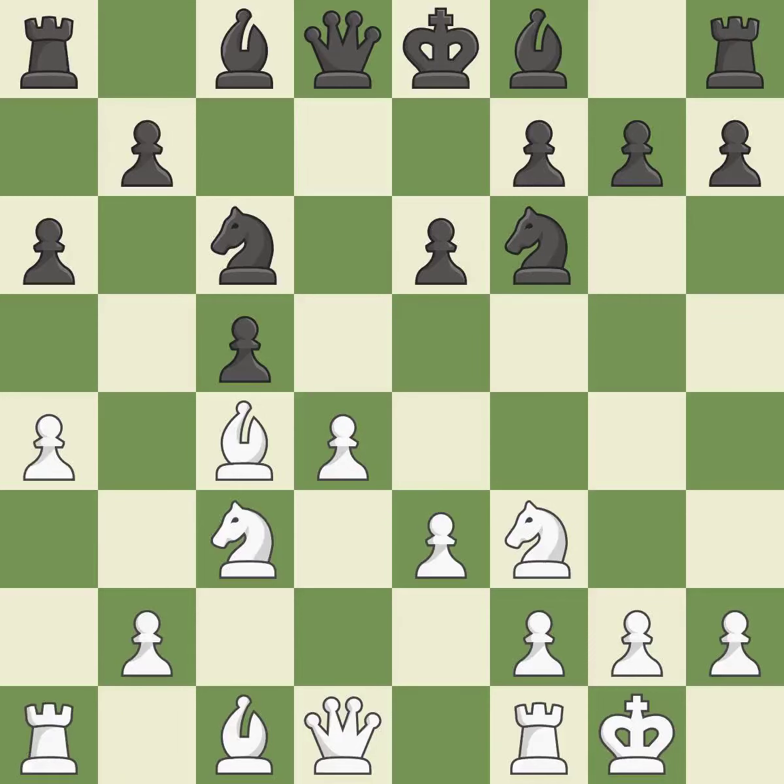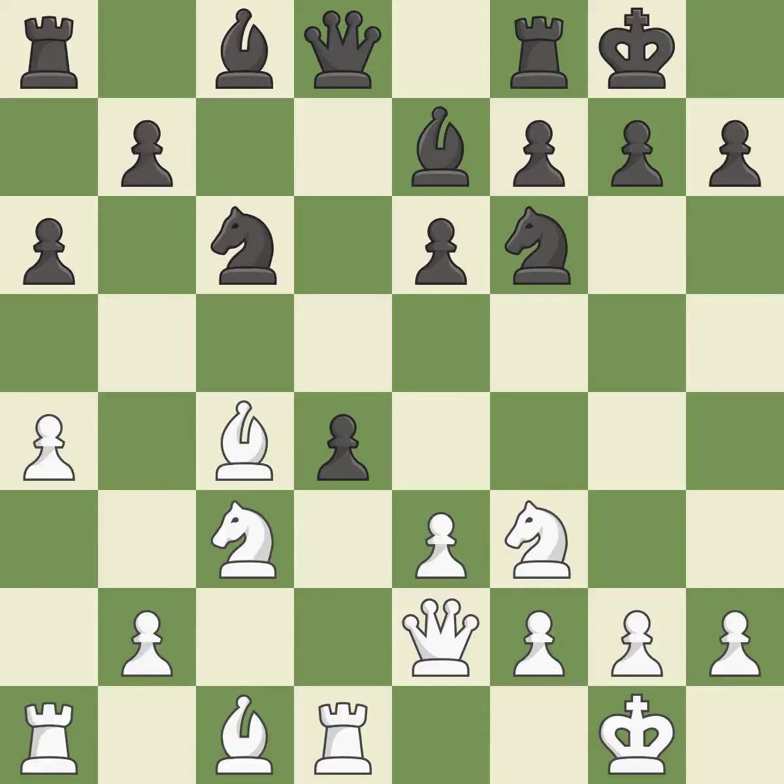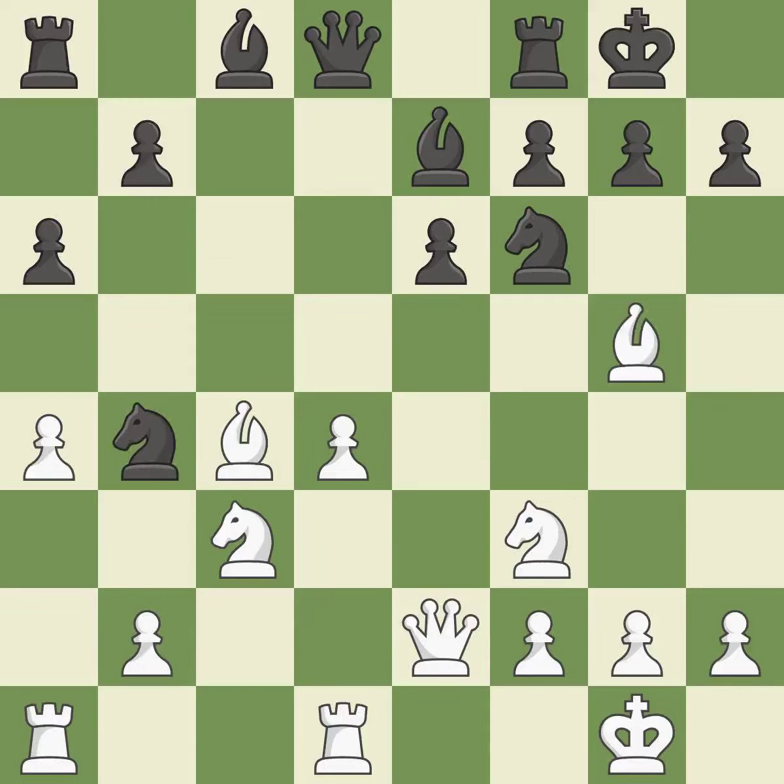This develops a knight from its starting square, activating it. Growing a bishop from its initial square also activates it. This activates a queen by developing it off of its starting square. This wins a pawn. Castling develops a rook while also moving the king to safety. Castling to the same side of the board as the opponent tends to lead to less sharp positions compared with opposite-side castling. This captures a vulnerable pawn. The rooks can see each other now, allowing them to provide mutual defense. It is the last book move.